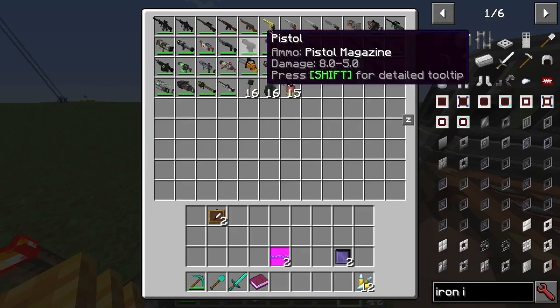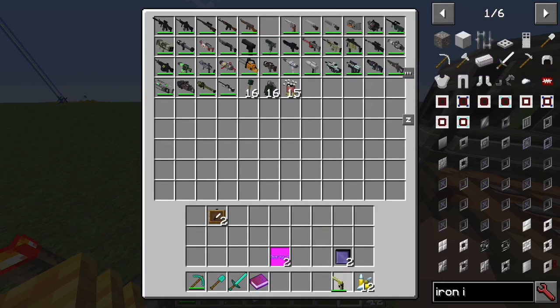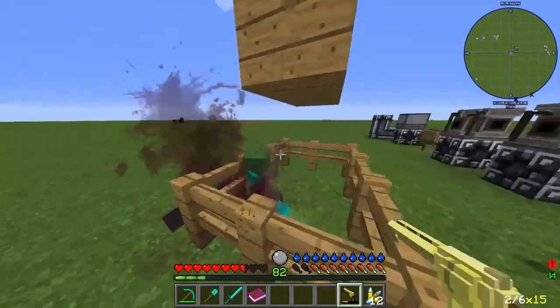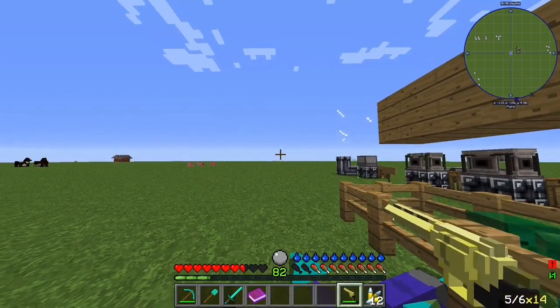Pistol rounds. All you have to do is grab your golden revolver and now you can actually reload.